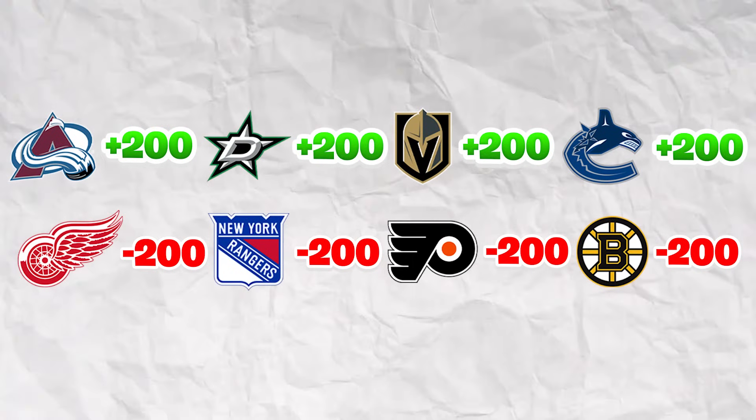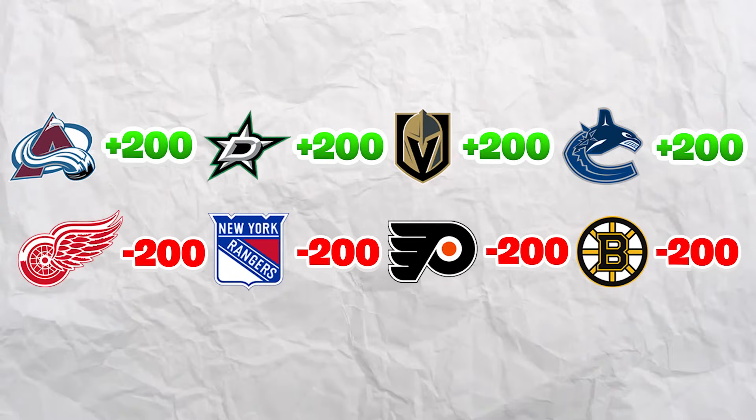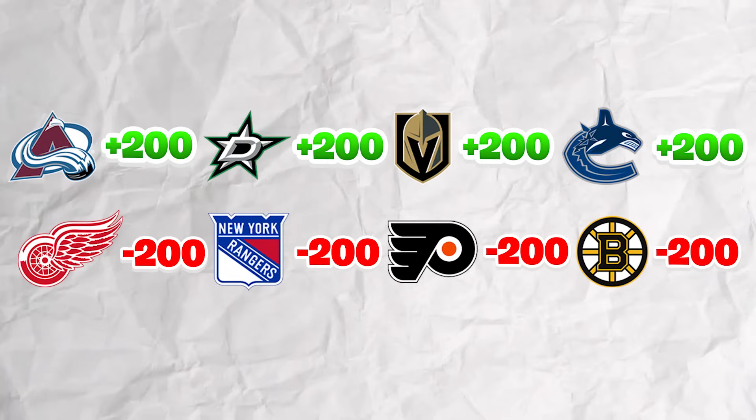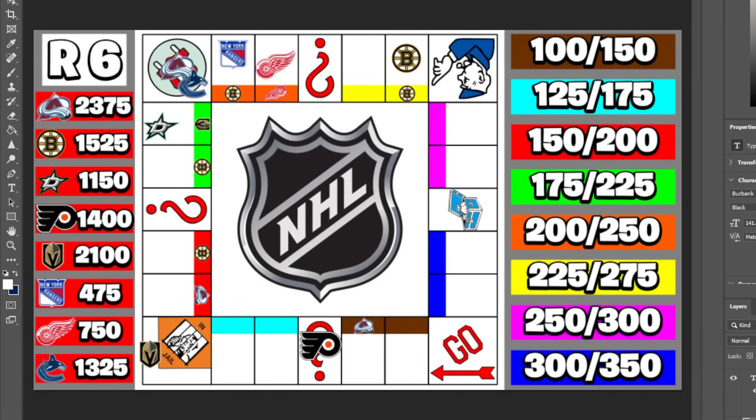Colorado, Dallas, Vegas, and Vancouver all pick up $200 from the challenge. Detroit, Rangers, Flyers, and Bruins all lose $200. Entering round six, Colorado sits at $2,375, Vegas is catching up at $2,100, while the Rangers are at $475 and Detroit at $750 — we could see eliminations in the next few rounds.